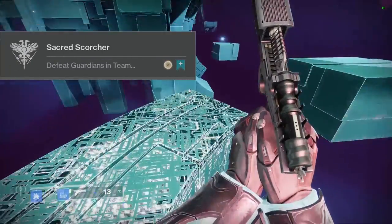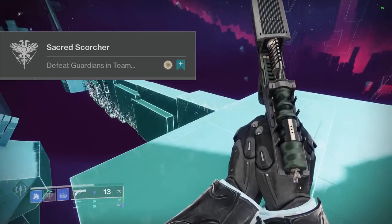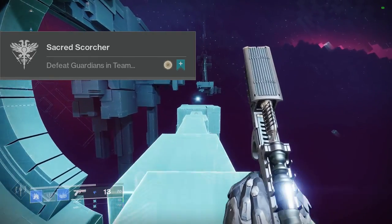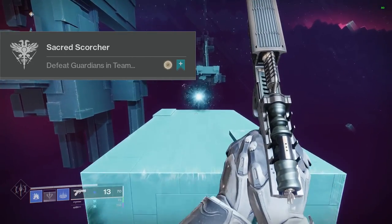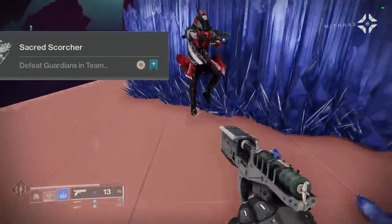At number 9 we have Sacred Scorcher. Defeat Guardians in Team Scorched and earn bonus progress for charged detonations. This week they brought back Team Scorch for PVP, so there's that to do. Remember the Crucible ones depend on the weekly rotation, so you might want to get this one done now or in a couple weeks when it's brought back.